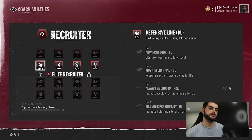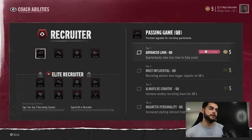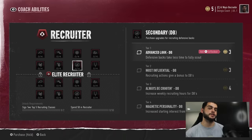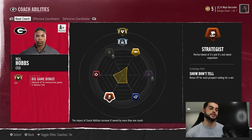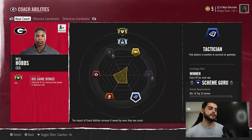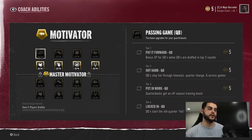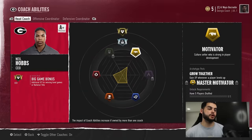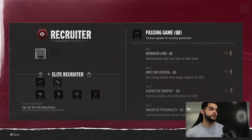The defensive coordinator is a C-minus and the head coach is an A-plus, so they have a lot already unlocked. For instance, the Georgia head coach has recruiter tier one and tier two purchased — usually these cost five points each, and the next tier costs eight. But if we go to our offensive coordinator we just created and want to purchase those, they cost three on the first two because they're already owned by the Georgia coach. The ones not owned would still cost five.